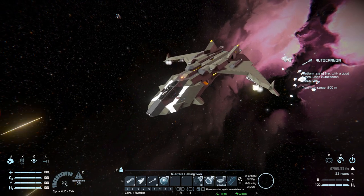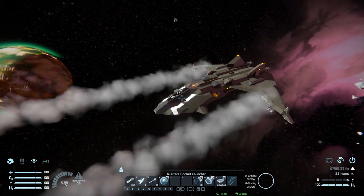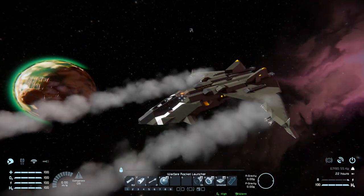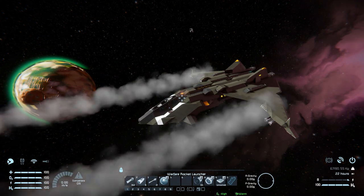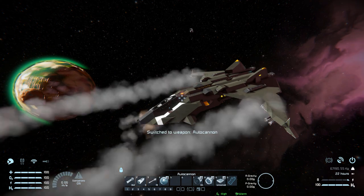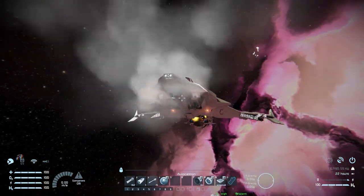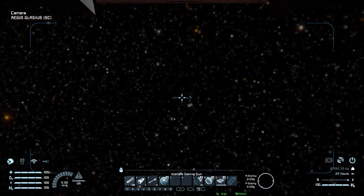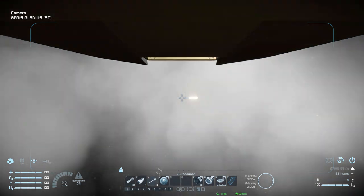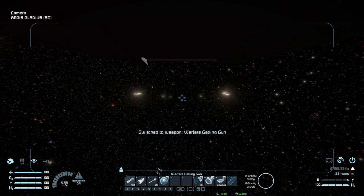Pressing number one fires all of our gatling guns around the ship. Pressing number two fires our rocket launchers sitting on the wings — you could add a salvo script to make them fire in a one-two-three-four pattern, because otherwise they all fire together. Number three is for our autocannons, with two of them sitting right at the front. Number four is for our camera sitting between our guns so we can precisely aim — though it's a bit hard with the autocannons due to smoke, so switching to the gatling guns is a lot better.